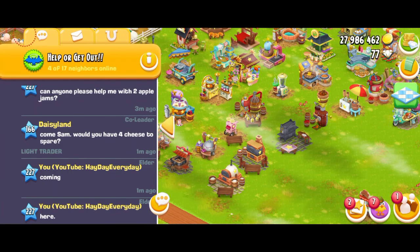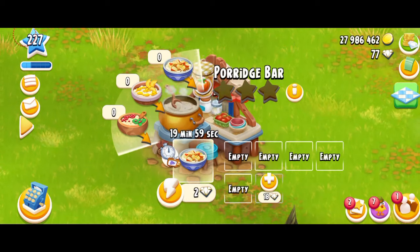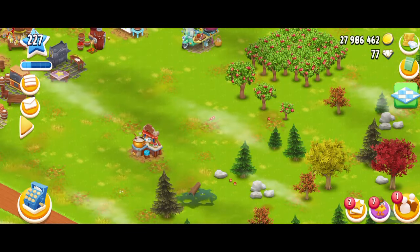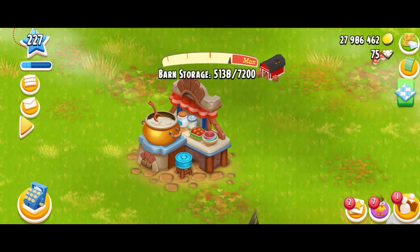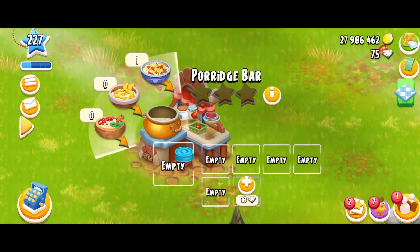I just got two apple jams from my sweetest neighbor Daisy — a big shout out to her for helping me with the jams! Now let's get back to the machine. I'm just going to make this product. This is how the machine looks when it's working — something is stirring into the pot, creating this beautiful mixture. I love the pot's color and you can see the woods burning at the bottom. Very cool animation. Two diamonds to speed it up, and 62 XP for one apple porridge — that's a lot of XP, which makes sense because you're using apple jam.